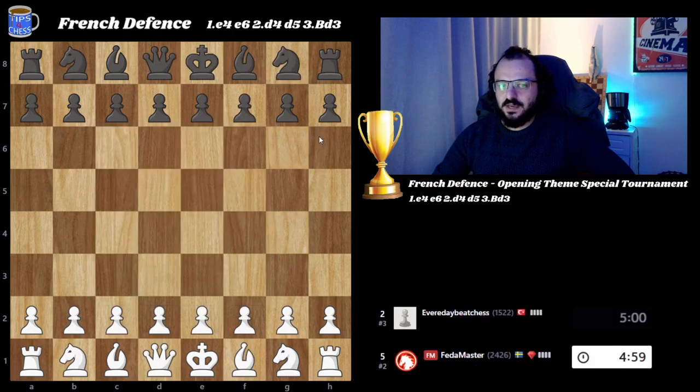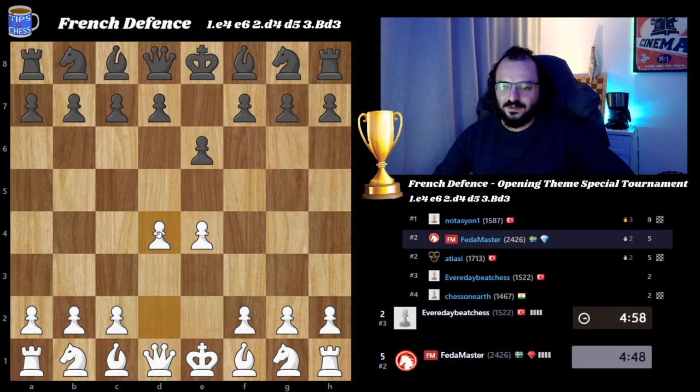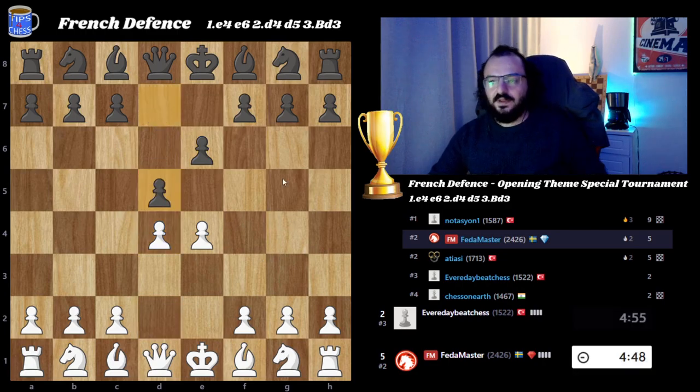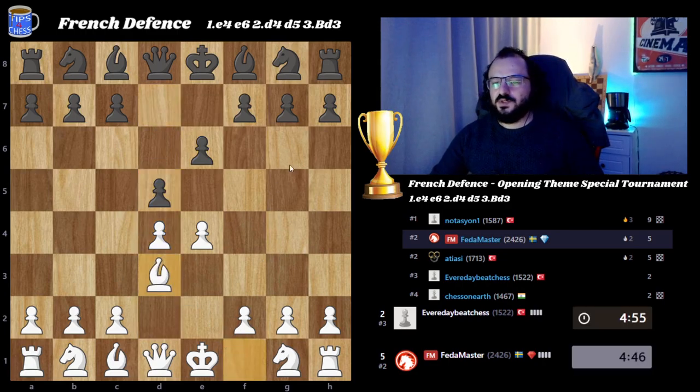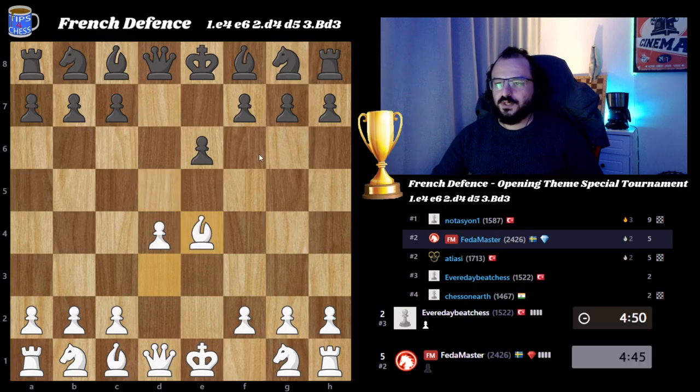That was a quick game! We play against each other once again. Impressive that our club tournament becomes a one-to-one challenge. e4, e6, d4, d5, and bishop to d3 — and we will see what's gonna happen here after d takes e4, bishop takes e4.